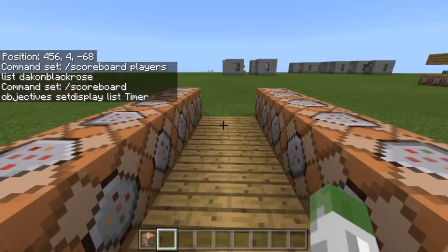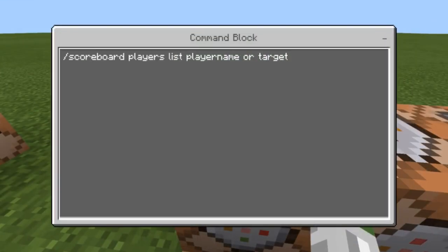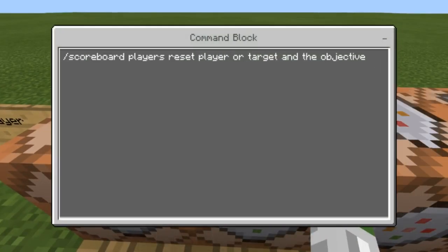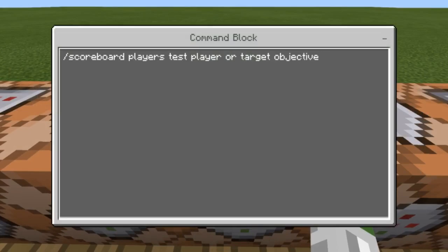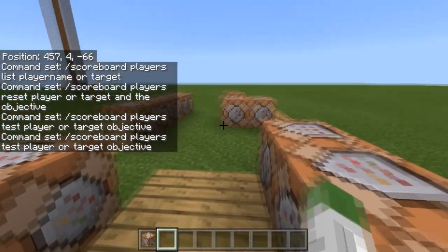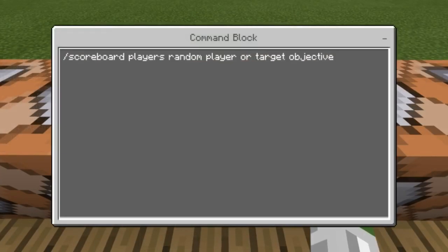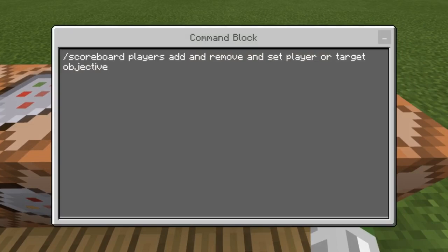I'm going to quickly go over these without explaining too much because they said some things might change and I don't want to give false information. So: 'scoreboard players list [player/target]', 'scoreboard players reset [player/target] [objective]', 'scoreboard players test [player/target] [objective]', 'scoreboard players random [player/target] [objective] [min] [max]' — so something like 'scoreboard players random Daycon BlackRose 1 7 timer 10' would randomly assign a value in that range. Then 'scoreboard players add/remove/set [target] [objective]'.